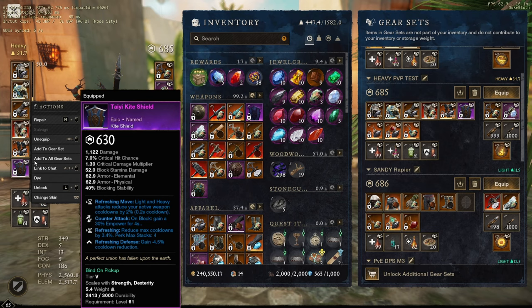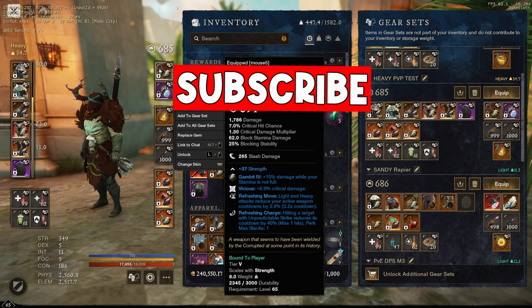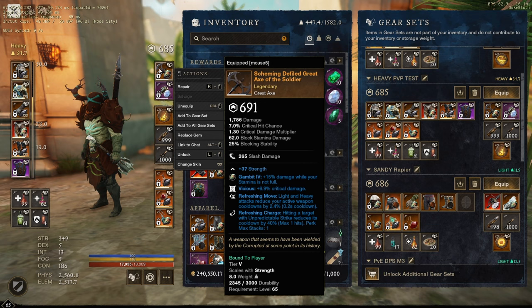Weapon number one: I have a great axe that I found on the trading post, pretty cheap actually. Vicious is one of the main perks I want here just for the extra damage; refreshing move was more of a bonus, I don't care about it that much, but I'm not mad it's on there. The one I really care about is refreshing charge, which reduces the cooldown by 40%, and this stacks with all the other cooldown perks. I want to say the cooldown on charge is around 12 seconds with the right-click if you have refreshing charge on armor, and I think it's about 8 seconds with this — a pretty drastic reduction, and it's very good in arena especially running heavy, because everyone is running away all the time.